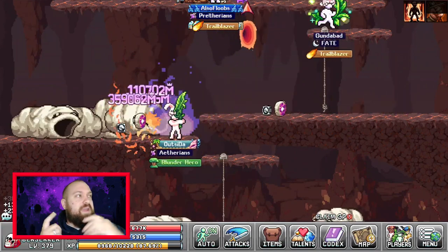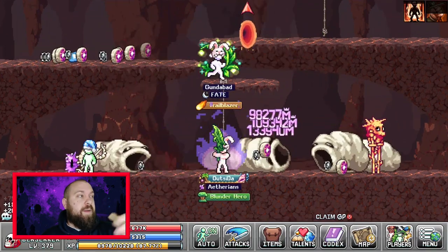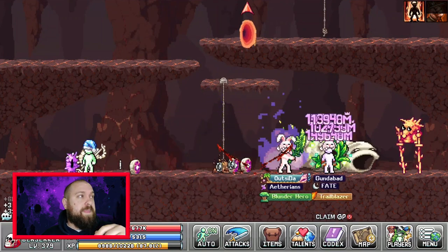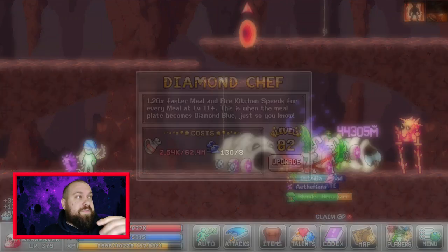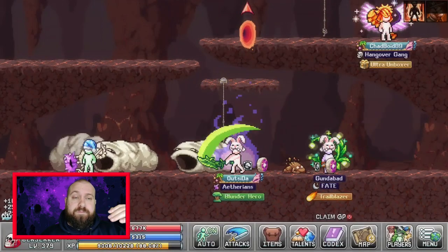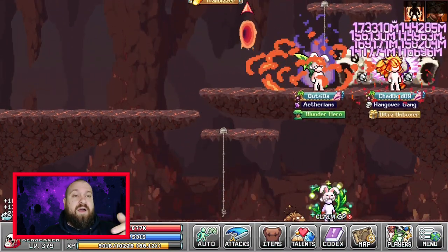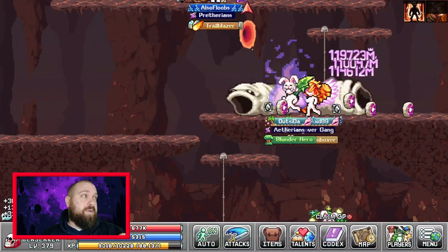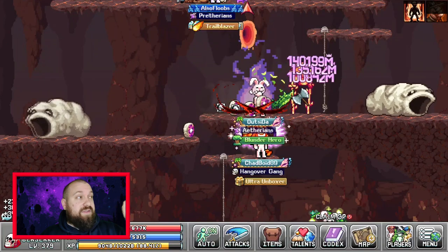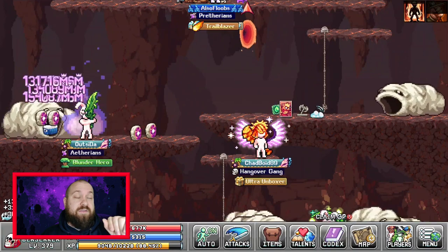Next we're going to look at Alchemy. Alchemy has a very interesting bubble that was top tier for a long time — it's called Diamond Chef. What this does is give you more cooking speed for every meal you have at level 11. Level 11 isn't too hard to reach, even early game, until you get to the high recipes — your sausages might be harder to get. This bubble's scaling is great to begin with, but once you reach around level 50 the scaling becomes horrible.